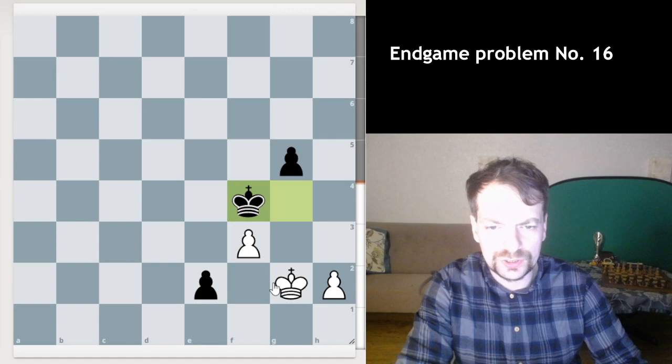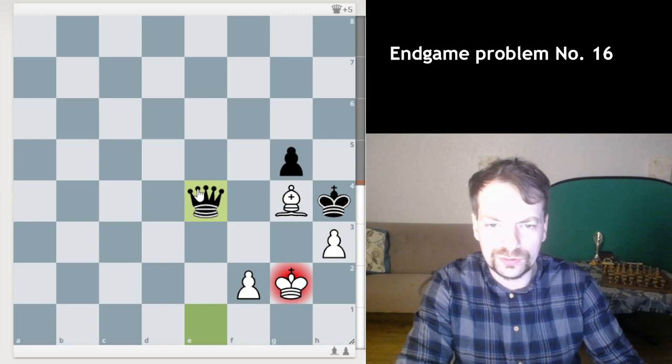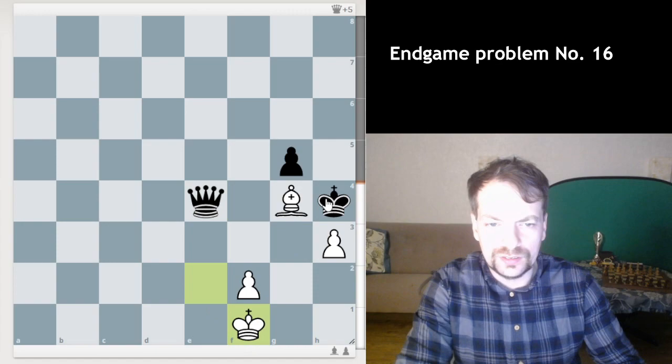It's a very simple draw. But let's imagine black queens and gets this extra queen. I play h3, and whatever the engine does, the king is totally cut off. You can give me millions of checks — I'll just jump around the pawn. I don't want to give it away.